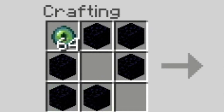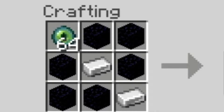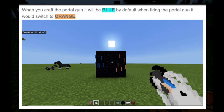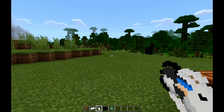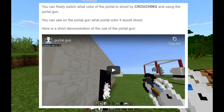That looks dope, by the way — look at that formation. Put your two iron ingots there, and then you will get the portal gun blue. So it says, when you craft the portal gun it will be blue by default. When firing the portal gun, it will switch to orange. To switch what color portal to shoot, you can crouch and use the portal gun. You can see on the portal gun what portal color it will shoot.